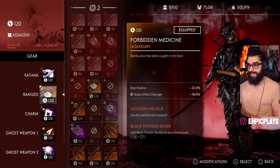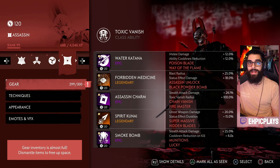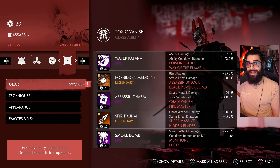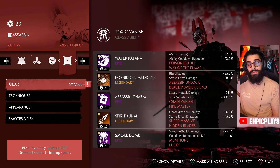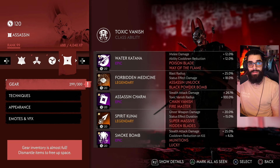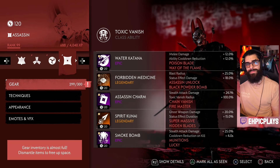All my ghosts have a Legendary perk three for an extra gear slot. For my Assassin: a Water Katana for those annoying shield enemies, Forbidden Medicine — whenever you throw a bomb it emits a healing aura that heals yourself and teammates, acting almost like an off-heal alongside your Ronin. I also have the Assassin Charm — always best in slot for my Assassin — a Spirit Kunai for cooldown reduction, and a smoke bomb with munitions, which you need if you have a bomb pack.